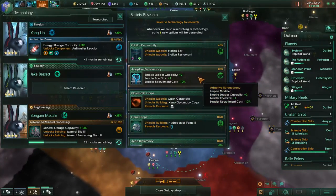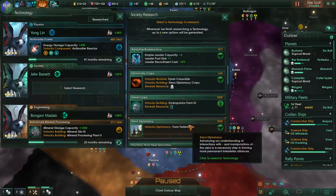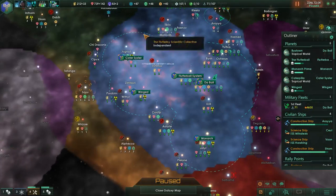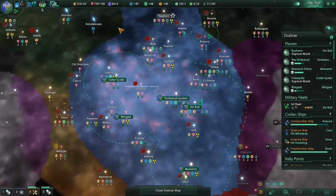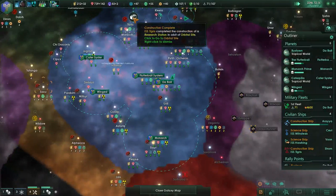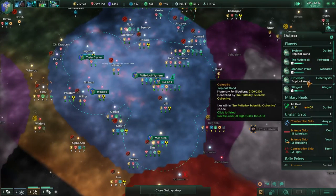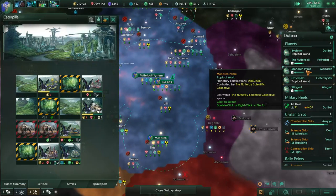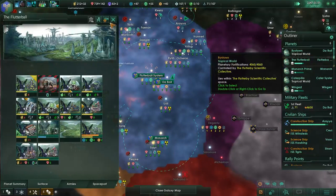I like the idea of reducing the leader recruitment cost right now, so let's go for that - it's going to take 15 months. We're a few months from being able to upgrade one of our administration buildings. Tigris - let's finish the research station. I need to check which one that was.